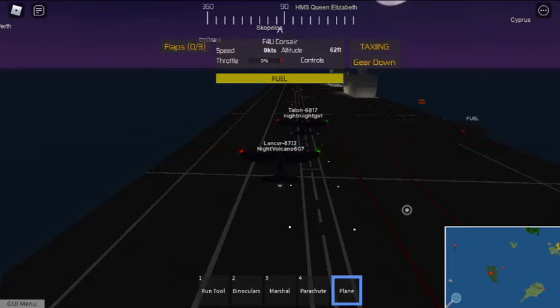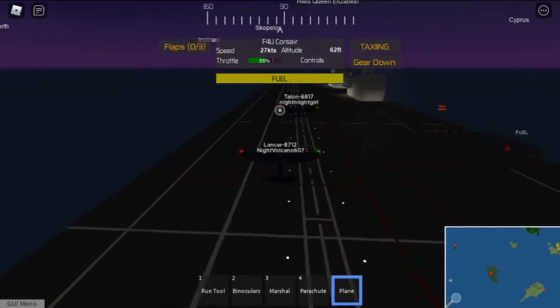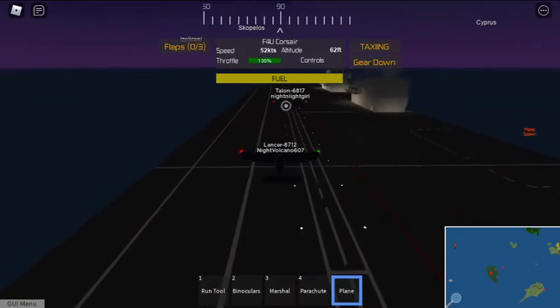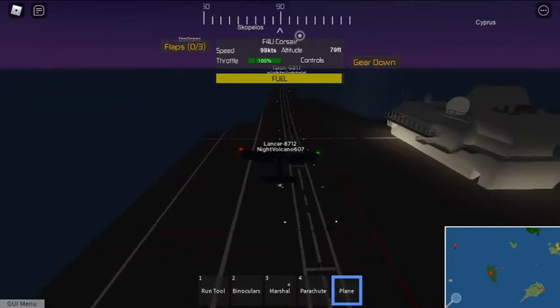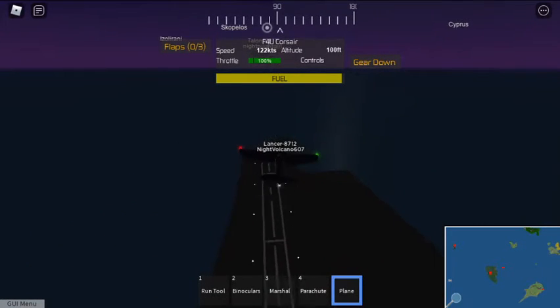Ready, 30! Full throttle, full throttle. Take off. Press G — gear up.